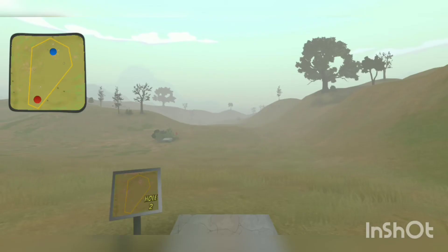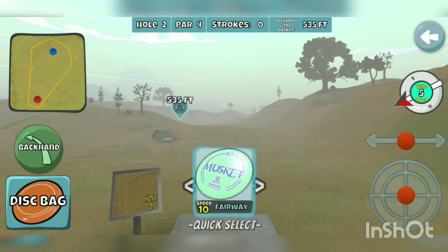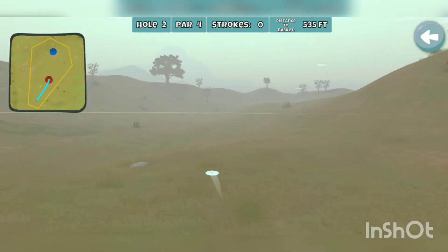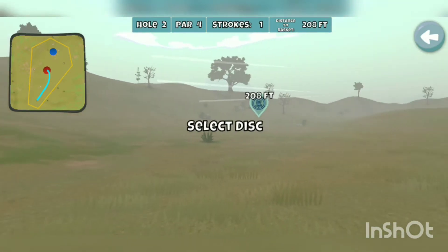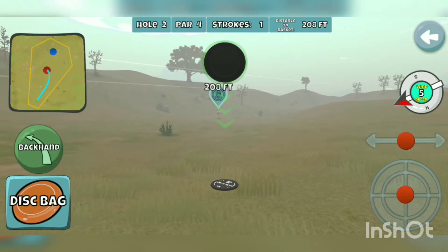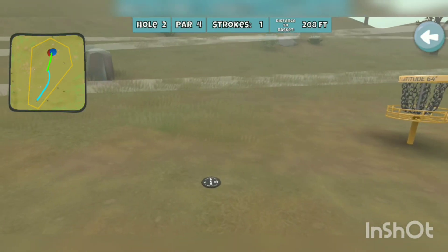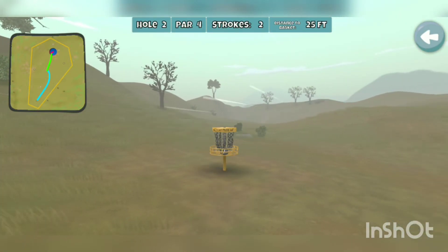Moving on to hole two. We have a par four, 535 feet. Same ridiculous wind — right-to-left, five miles an hour. We're putting the musket on another big anhyzer. Not extra glide, unfortunately, but we will have a chance at throwing this in for an eagle. Not a great chance, but a chance nonetheless. 208 feet — let's see if we can make some magic happen. We cannot. We're not magicians. Tap it in for birdie number two.